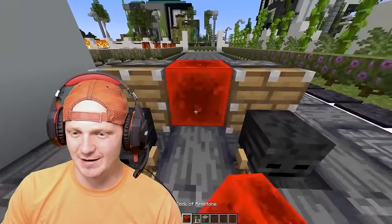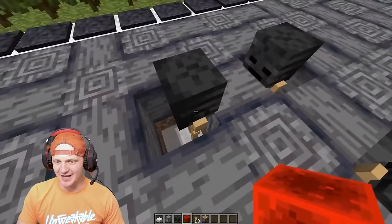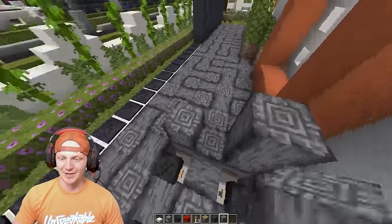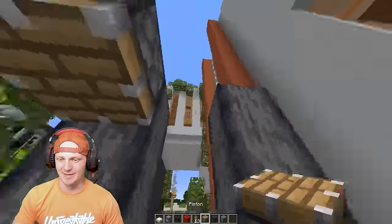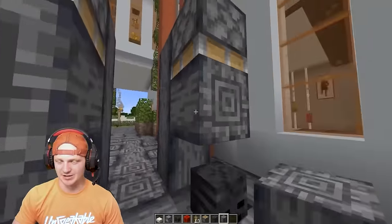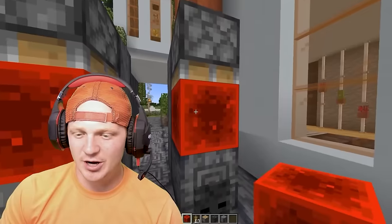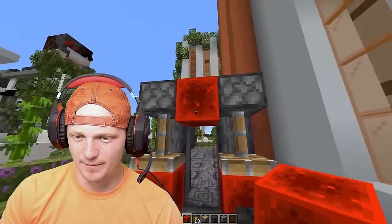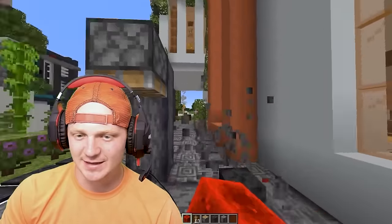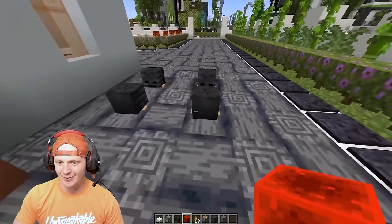We're going to do the same thing on the other side. Then we have these armor stands that are moved a little bit. Then we're going to place a piston here, two pistons, and drop these blocks on them. Then we're going to drop them into the ground and push them down one block further. Go ahead and delete these blocks and delete everything else.